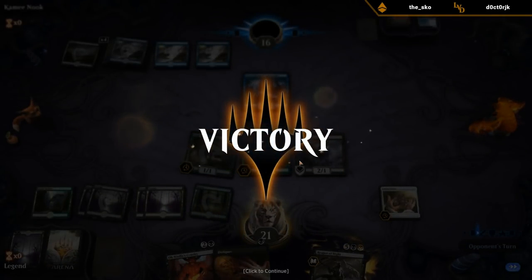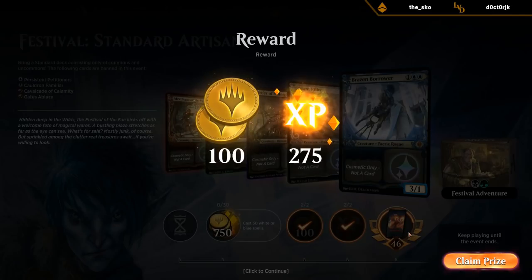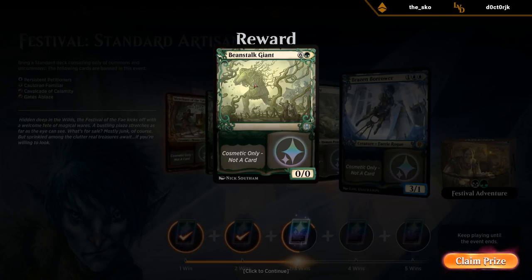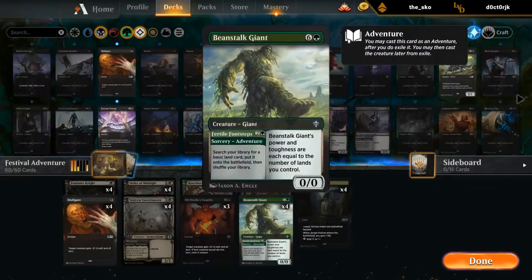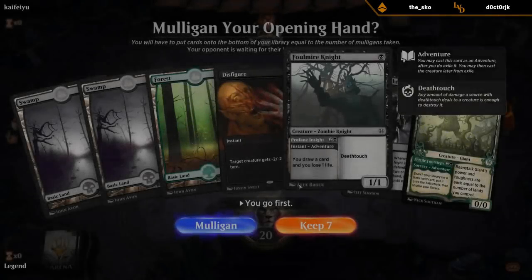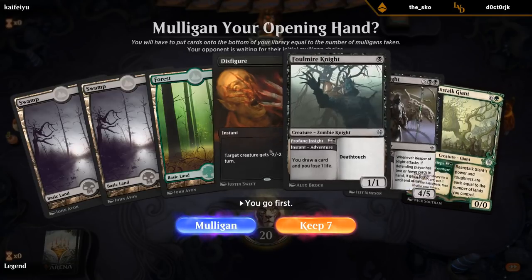Well, this adventure deck seems pretty strong — we did have a pretty exceptional opening hand though, with the Clover, Innkeeper, and multiple good adventures. Beanstalk Giant alternate art — let's see if we can upgrade our art here. There we go, looking good. I like the original but don't mind trying out this one too. Yeah, they do kind of stand out among the rest of the cards. It would be nice if you could have a deck full of these alternate arts, but that seems difficult.